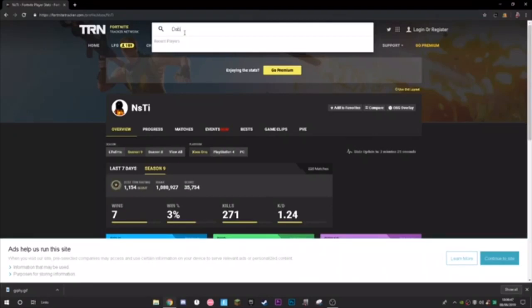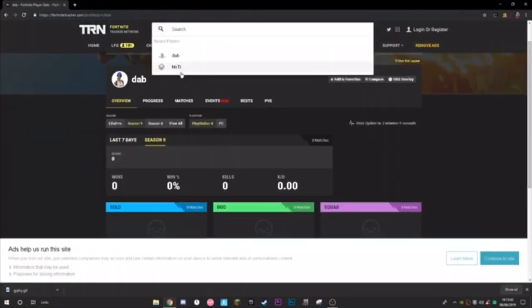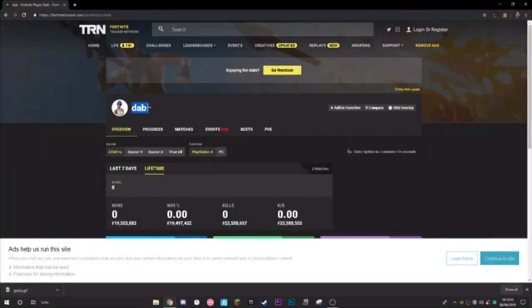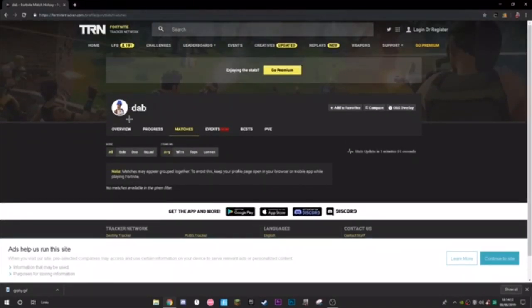For example, the name 'dab' — let's search that up. It shows a PlayStation account, but this account has literally zero lifetime stats. What someone did is they made the account, took the name, and are probably trying to sell it. They're not playing on this account at all — so this is an inactive account. That means you could potentially get this name.